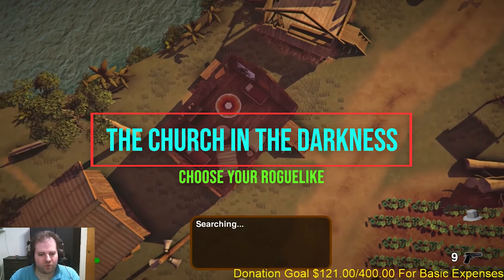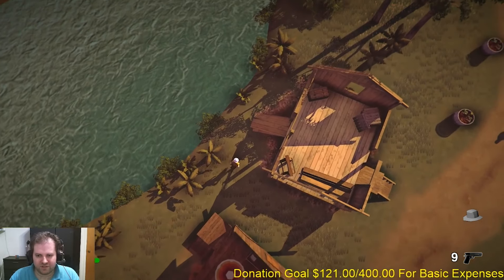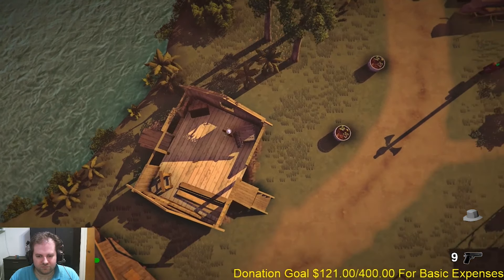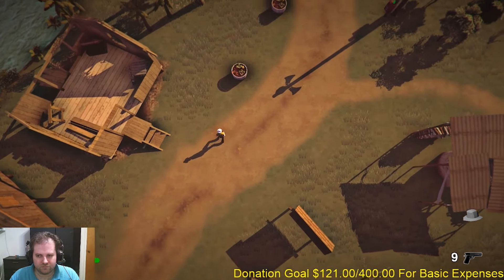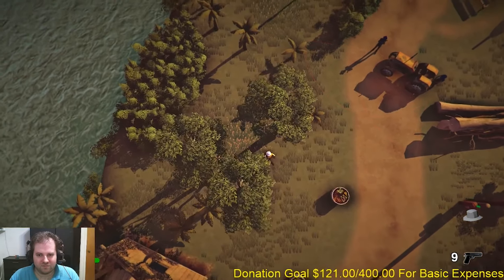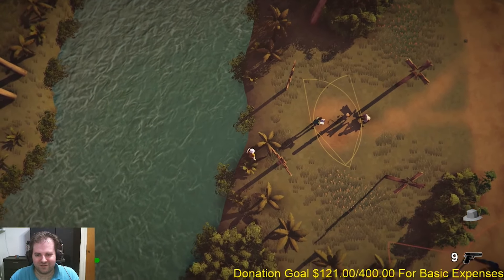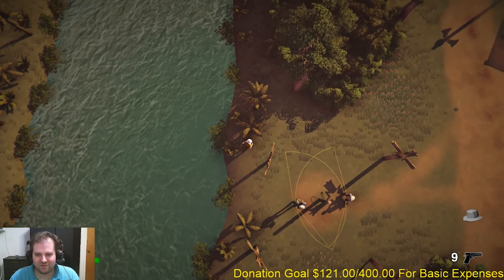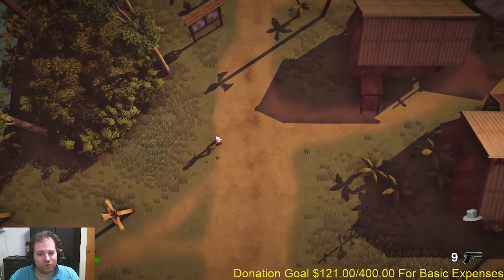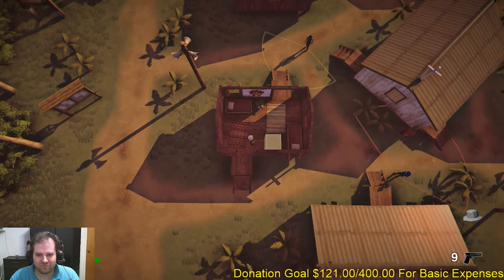The Church in the Darkness is one of those concepts for a game that is so brilliant — I'm surprised this is the first time I've seen a game go this route. But in the same breath, it feels like the goal kind of outpaced the reach of the design. The game is developed by Richard Rouse, probably more famously known for being the creative director of The Suffering, a really great action horror game that also had a lot of choices and branching narratives — and this game definitely follows in that tradition.